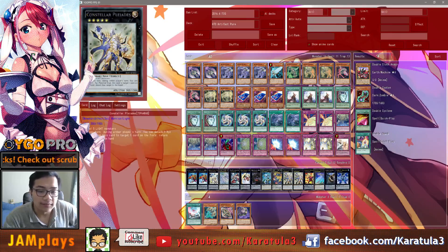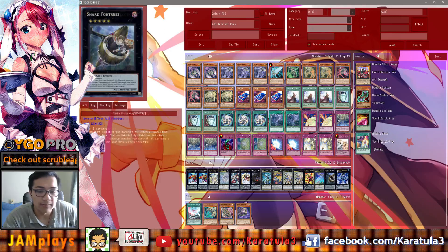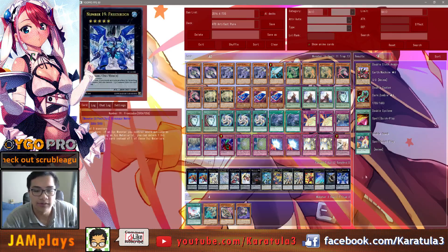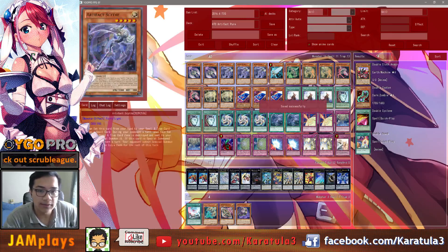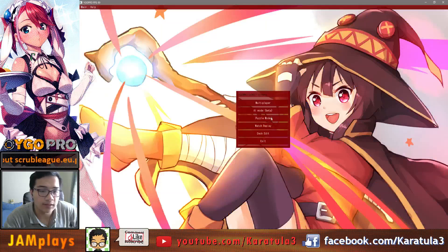Volcasaurus combos with Gauntlet Dragon and Wonder Wand. Only Wonder Wand. Sharp Fortress and Freezer Down just in case — they're there to provide extra materials so you can touch off Pleiades on this, and that's the Artifact extra deck. Let's go check out some of the replays I played today.